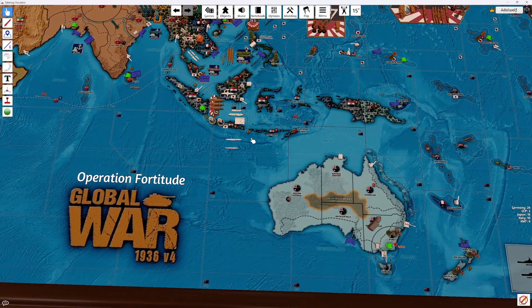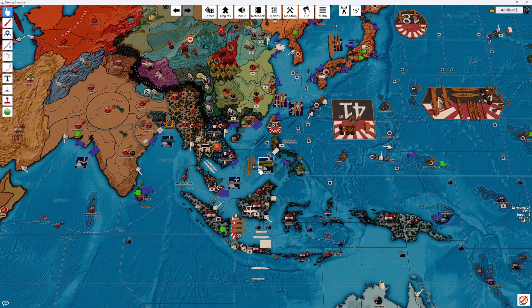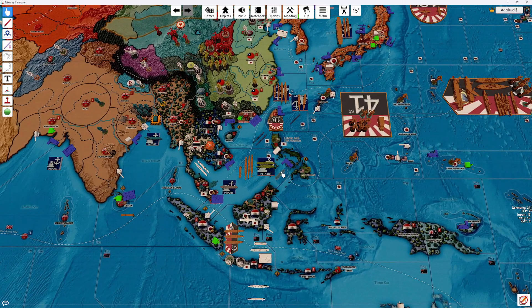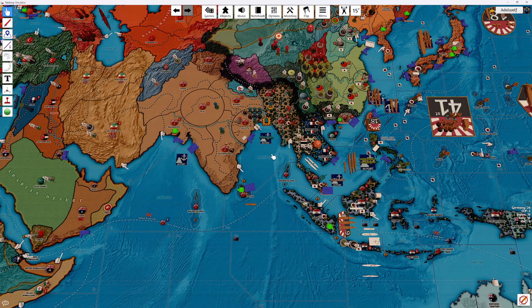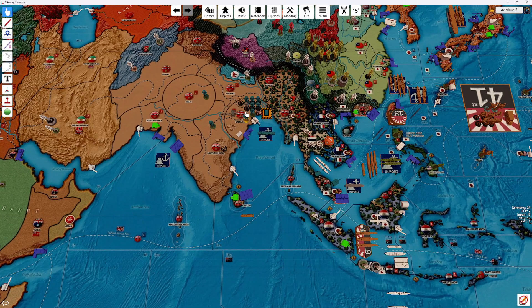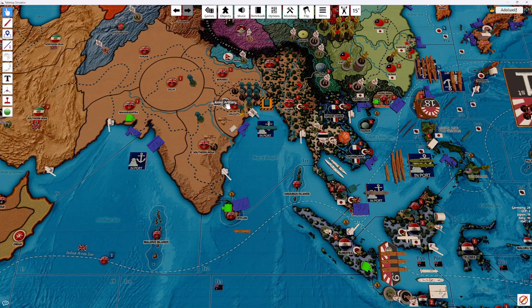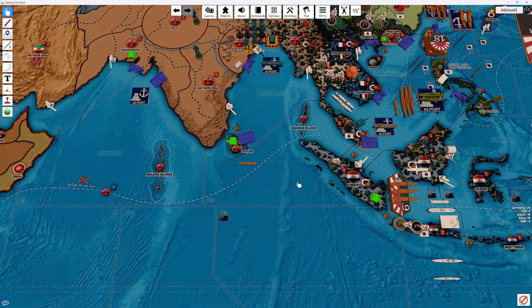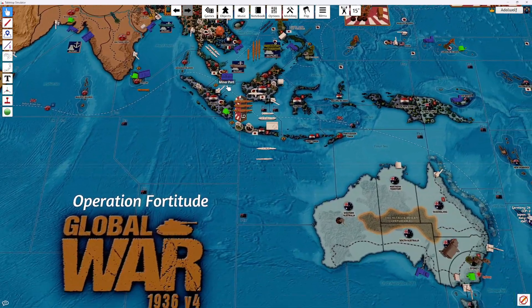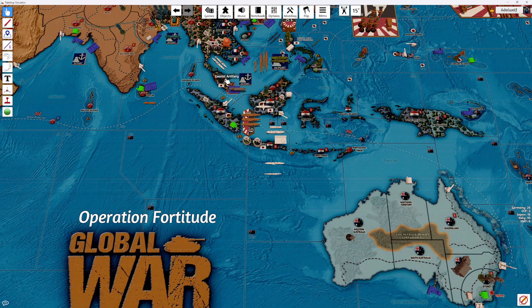Alright, I'll start off with non-combat moves, because we don't have any combat. The sub will roll into here. The Gurkha will go into Calcutta, along with these two British units here. This transport will do a strategic naval move from this port here with this infantry.